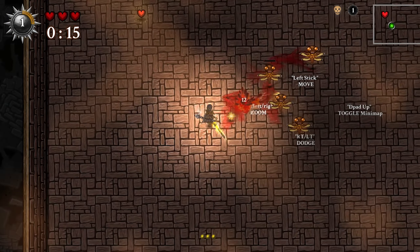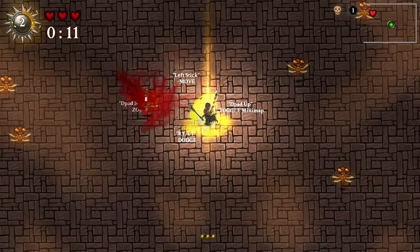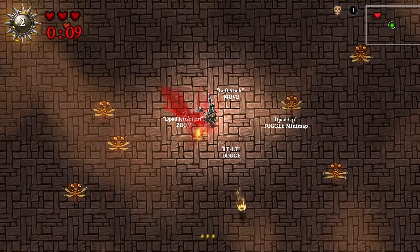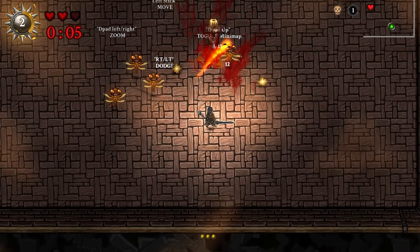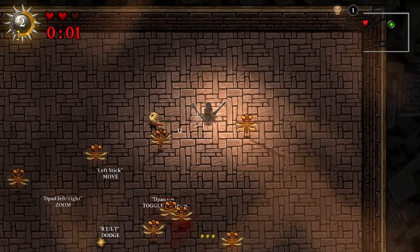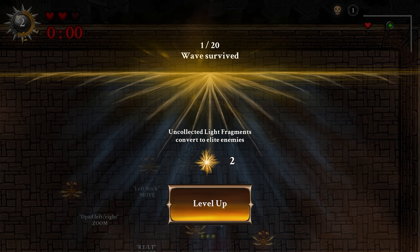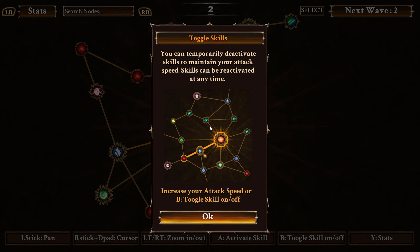Interesting — I'm not sure if I like those moths. First level up. Toggle skills: you could temporarily deactivate skills to maintain your attack speed. Skills can be reactivated at any time. Oh, that's interesting. So we could increase attack speed or toggle skill on or off.